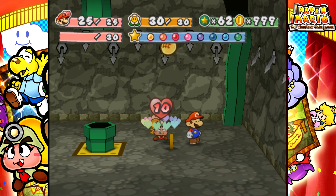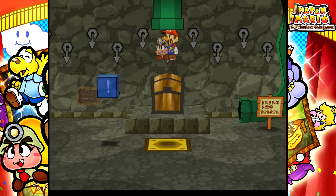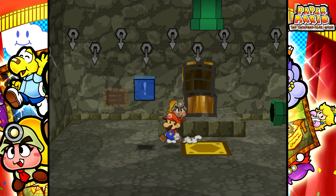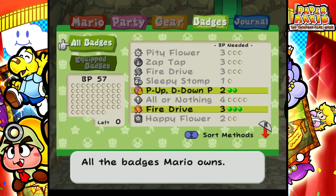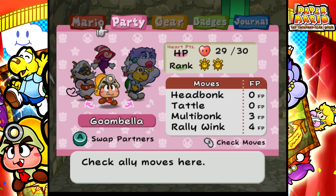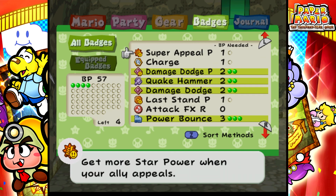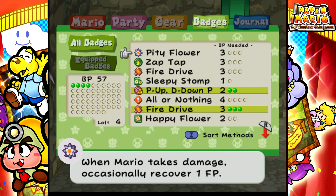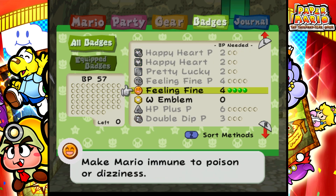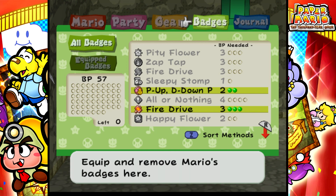Screamy was apparently going to appear as an enemy, but he wasn't going to be white — he was going to be brown. We're at floor 440 already, and we got a Pity Flower badge here. The file name for Screamy was actually called C underscore Moa underscore A, which is a similar name to the Smorg — C underscore N underscore Moa underscore A. The early design of the Black Smorg is called Test Bomb, while the final Black Smorg is called C-N-Moa-A.